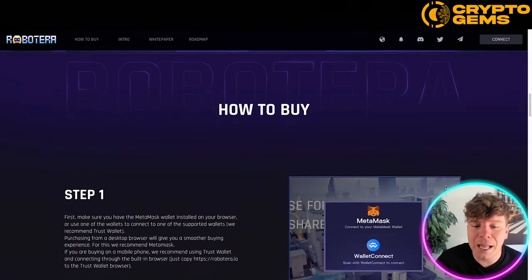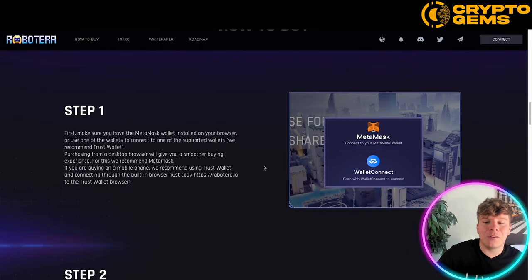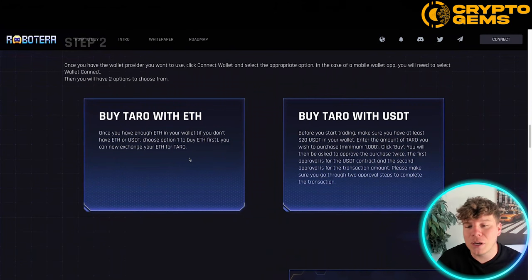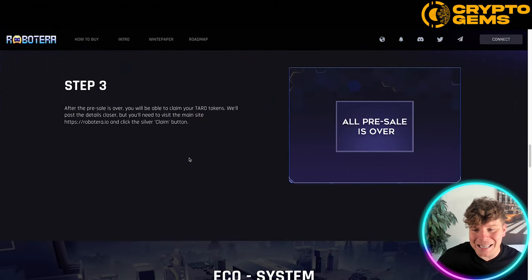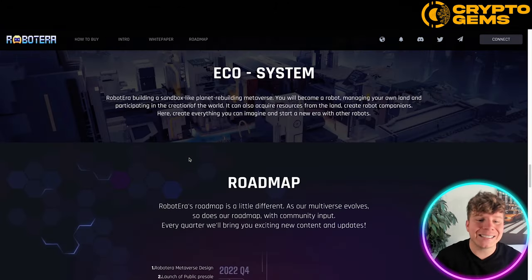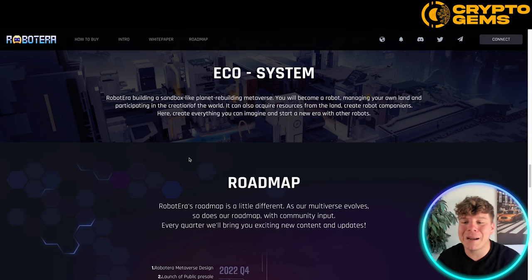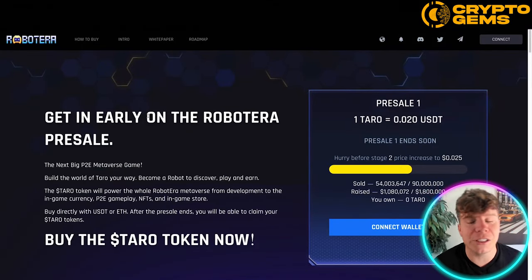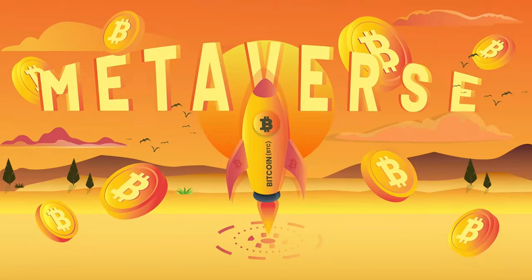To get involved, set yourself up with MetaMask or a connected wallet and buy some TARO with ETH or USDT. The ecosystem is like a sandbox planet-rebuilding metaverse — you become a robot managing your own land and participate in the creation of the world. You can acquire resources from land, create robot companions, and build everything you can imagine to start a new era with robots. Land sales are flying through crypto right now.